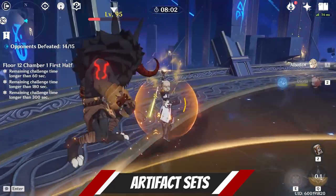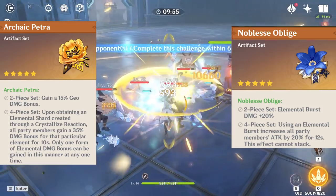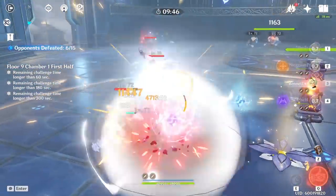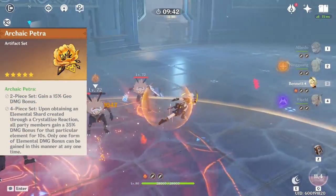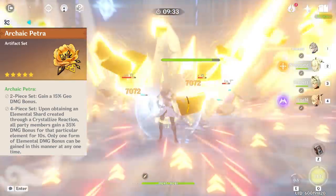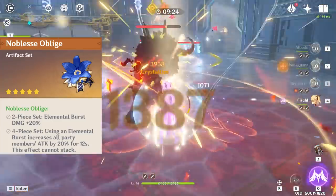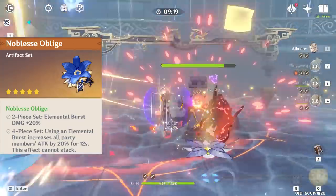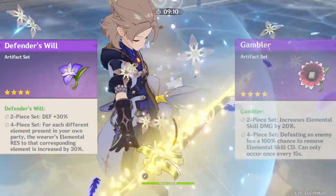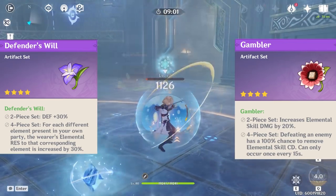For artifact sets, I personally use two-piece Petra and two-piece Noblesse Oblige, as it provides great damage buffs to his abilities and his ult. They are sets used by so many other characters that it is a lot easier to farm and have good pieces already farmed, especially using defense percentage rolls you never wanted before. Four-piece Archaic Petra is also very good, but you must be careful as Albedo — the wearer — has to be the one to pick up the elemental crystal to provide the buff. Four-piece Noblesse Oblige is also amazing as one of the best support sets in the game; because the cooldown on his ult is so low, you will get very high uptime on the attack buff it provides. You can also mix and match any of those sets as two pieces, or use Defender or Gambler for good set bonuses, though they lack 5-star versions and will fall off in late game.